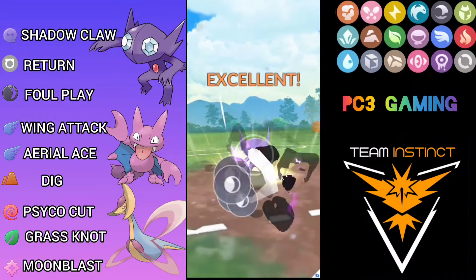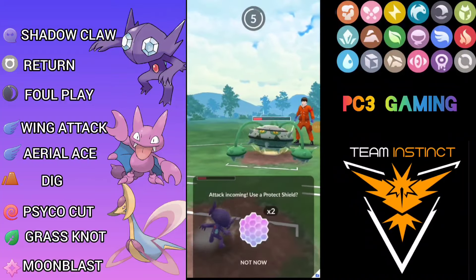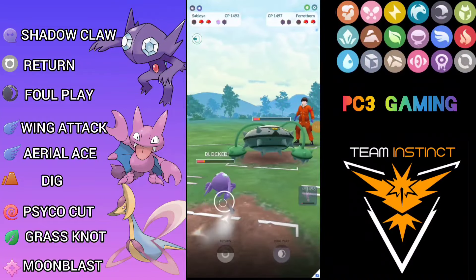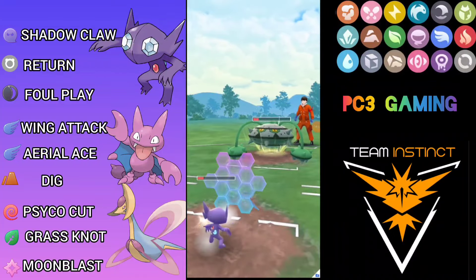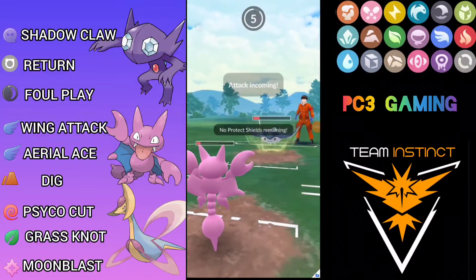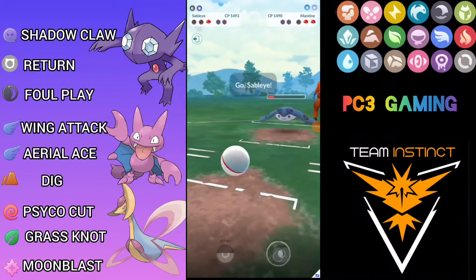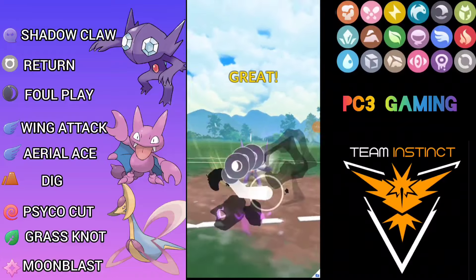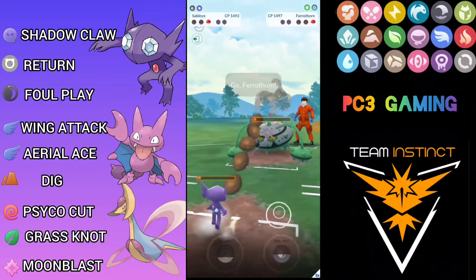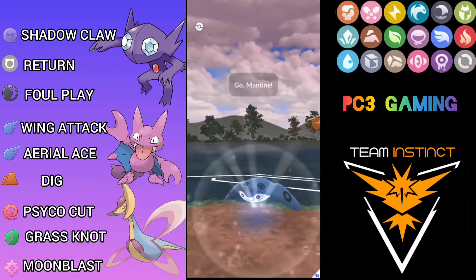Going for the second Foul Play to pressure the final shield, and he shields. He's generated back-to-back Power Whip and throws it — I thought of catching a move but my switch timer wasn't up so I shield here, anticipating a swap. He throws Aerial Ace so I throw Foul Play immediately because he has a lot of energy. I Shadow Claw down the Feraligatr — one, two, three — and yes, we win this match! Very close game.